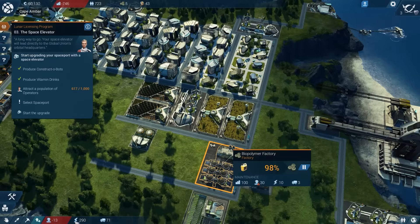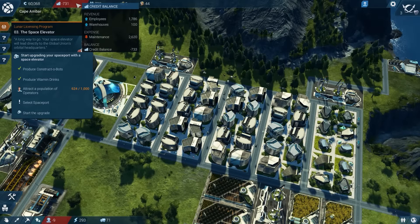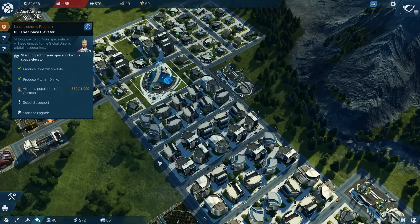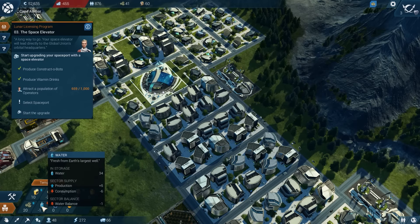One of these days I will have all positive numbers, but it is not this day. For this day we are losing a ton of credits right now. Here's where things start to get a bit difficult for me to juggle. We have a shortage of food and a small shortage of water. But of course, building new facilities is going to run us even further into debt. I'm playing on the medium difficulty, which is supposed to be challenging. There is an easier mode that provides more revenue from each employee and residence.